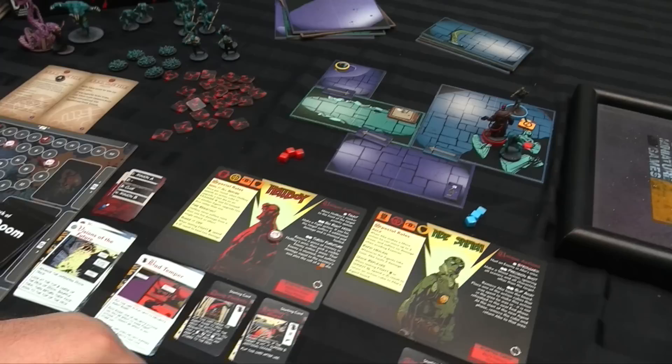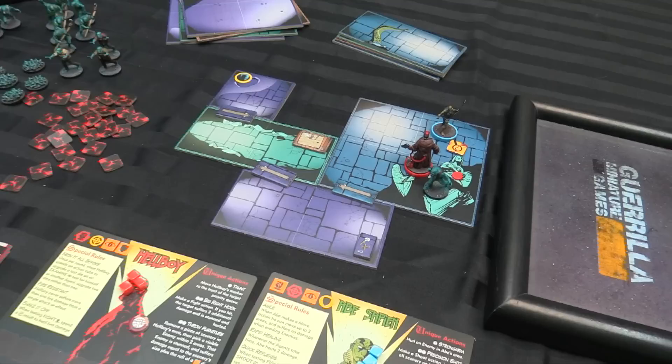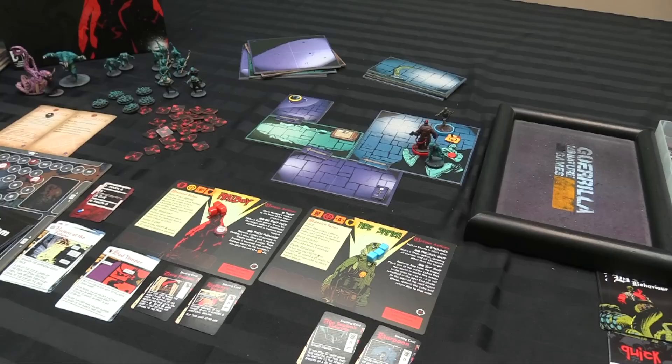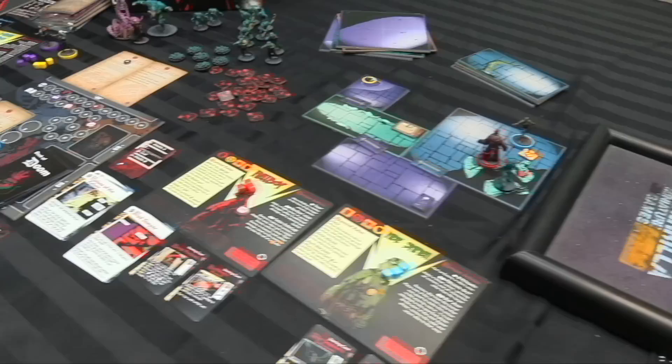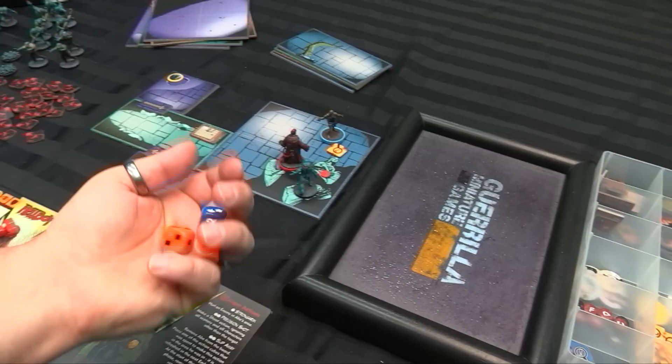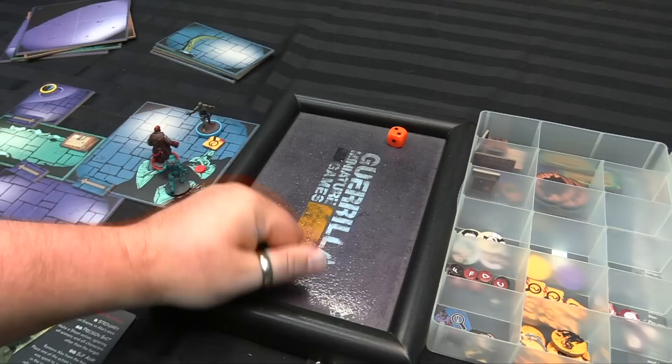Then we go to the end. There's a minion on the board now so it's going to fight us, and it goes before all the heroes go. It is a venomous frog monster — it will fight in this case because it's already in melee. It has a melee attack of five, which means Hellboy — who is the priority target — is going to take a threshold-five defense check. He rolls three dice and his bonus die for a total of seven, which beats the five, so he takes no damage. And that frog monster's done.